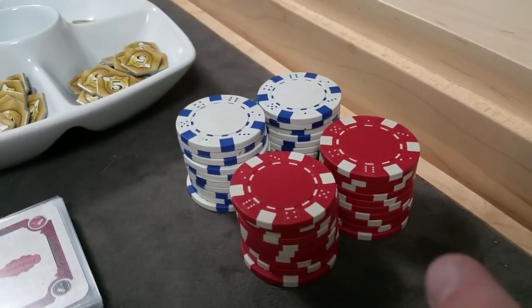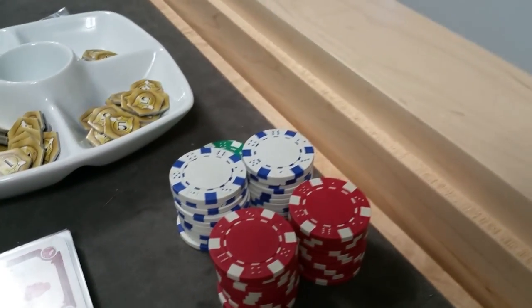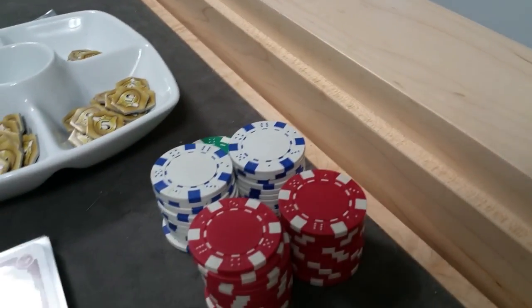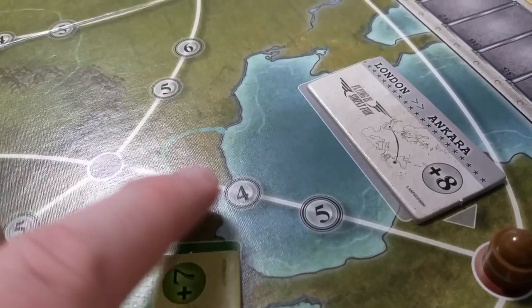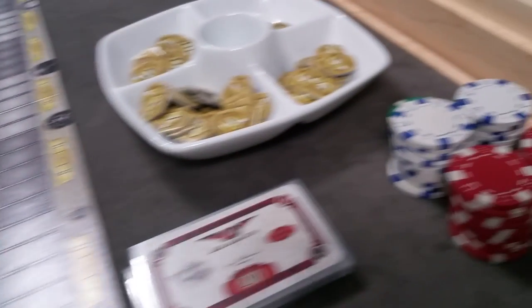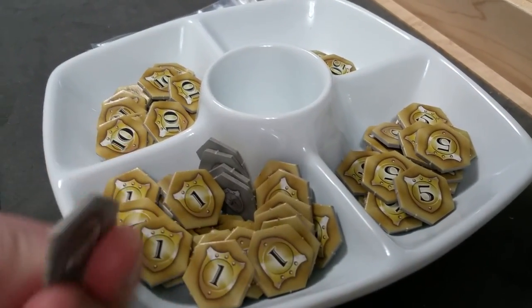Next, set up the starting bank. You can use chips or the paper money that came in the game — thirty million euro per player. Money is used throughout the game to help airlines expand their network; for example, taking a route would cost four million. So thirty million per player goes into the bank.